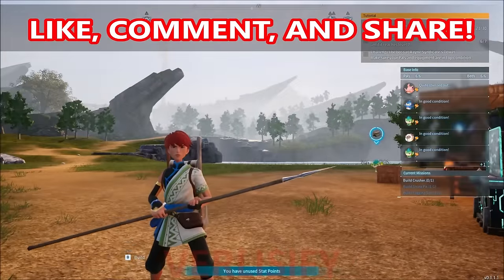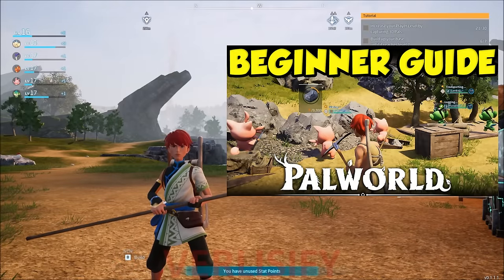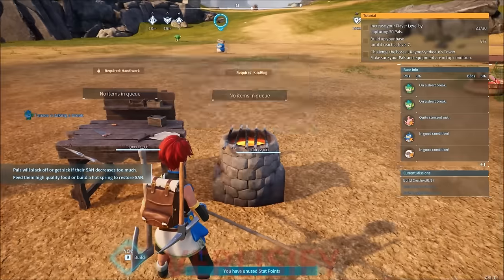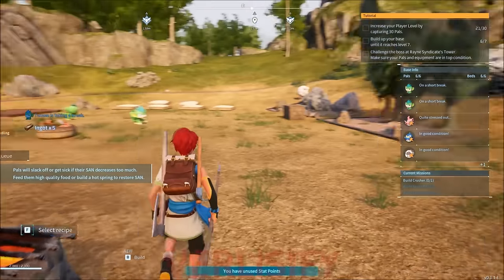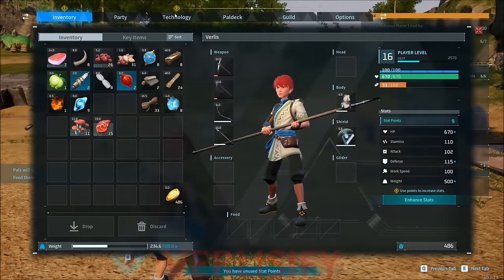I'm going to cheat a little bit on this first one — just watch my beginner guide if you already haven't. It's going to get you set up really strong to get to around level 10 and beyond. We're set up, we're making ingots, we're upgrading the base, everything is good, and we're going to keep branching from what we learned in that last video.